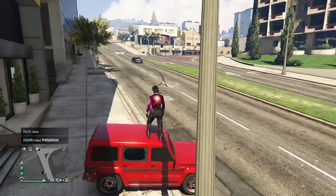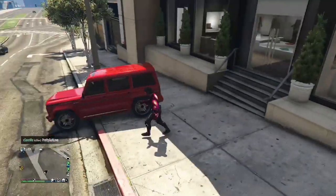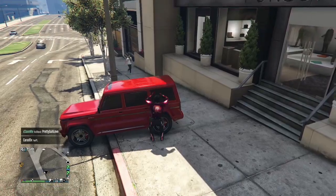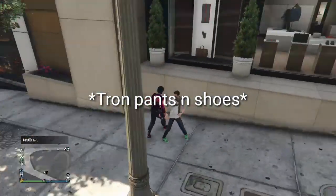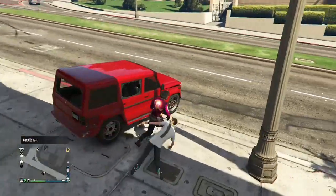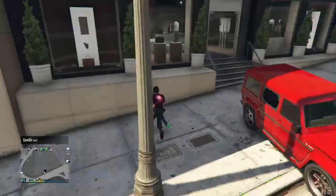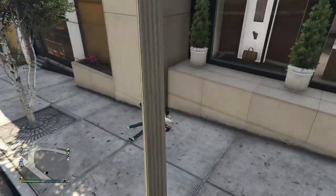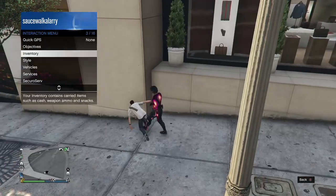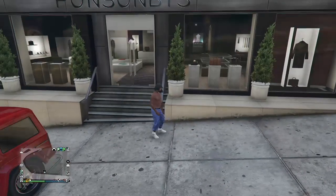If you guys don't like the outfit with the black joggers, just wait because I might do another one with these same outfits but with the Tron shoes. All these galaxy outfits are going to have the black joggers with the Tron shoes. When you're ready to do the glitch, equip the outfit you don't want to lose, come to the clothing store, set your spawn location to last location, hit pause, go to online, and go into swap character.